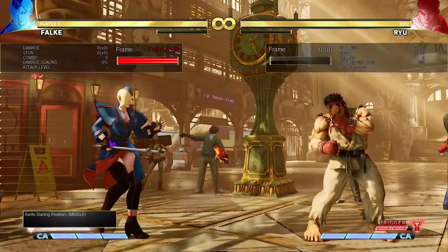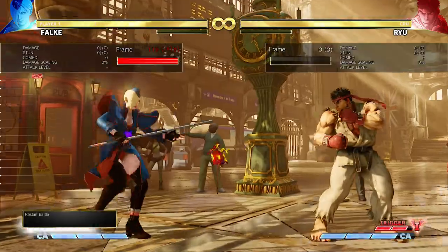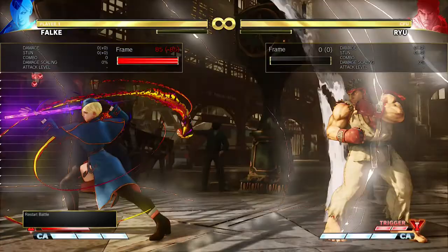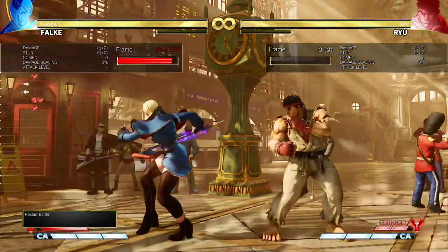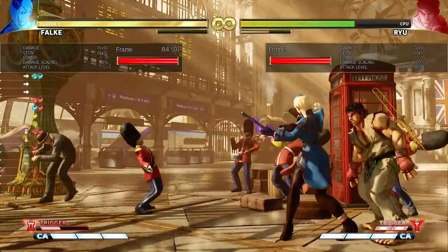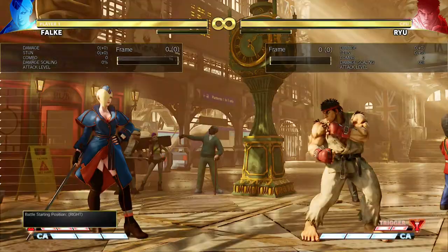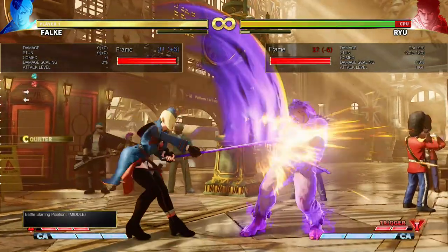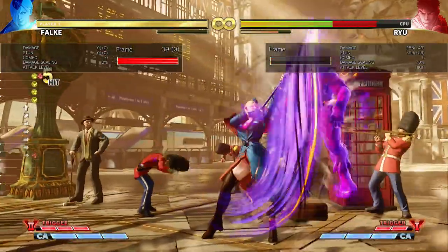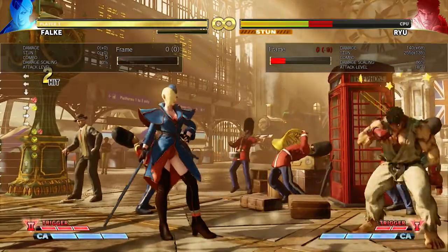There's also the counter hit option for V-Trigger 2: crush counter into the overhead will combo. Those are the optimal combos — implement them how you see fit.